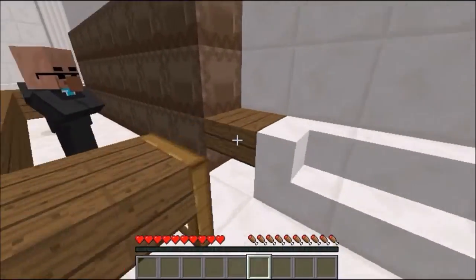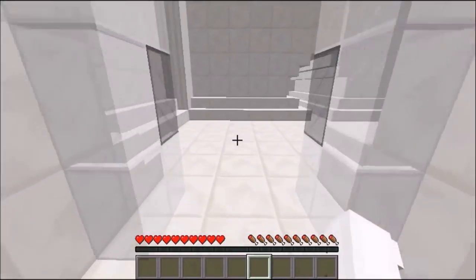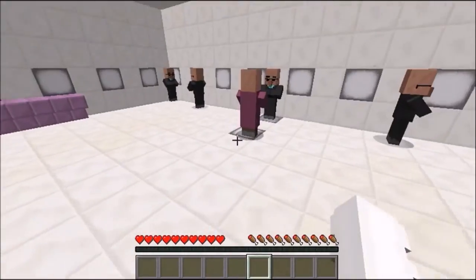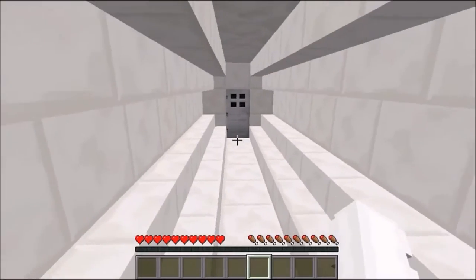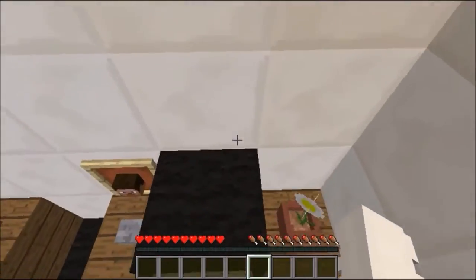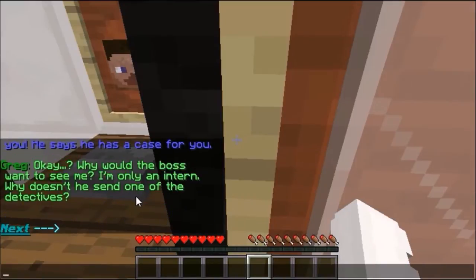Oh, they have shulker boxes! I can't get on that side. Let's click on here. No, we can't go this way. How do we check our mailbox? Oh, do we click on here? Next. Greg, the boss wants to see you. He says he has a case for you. Oh, so my name's Greg.